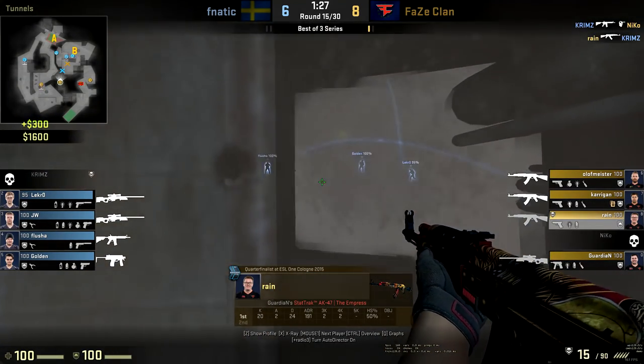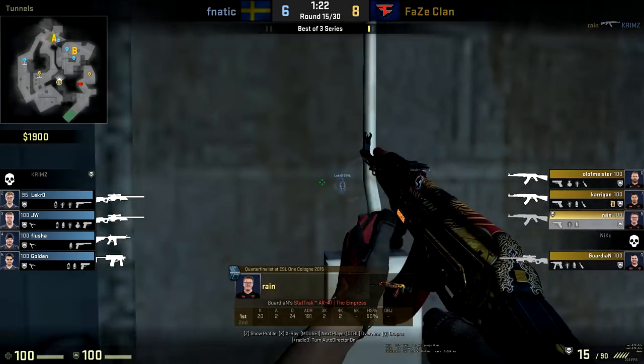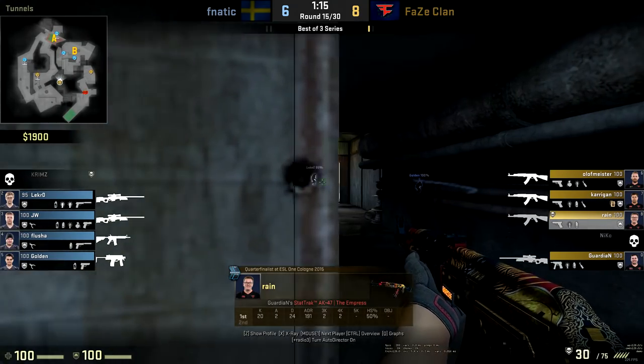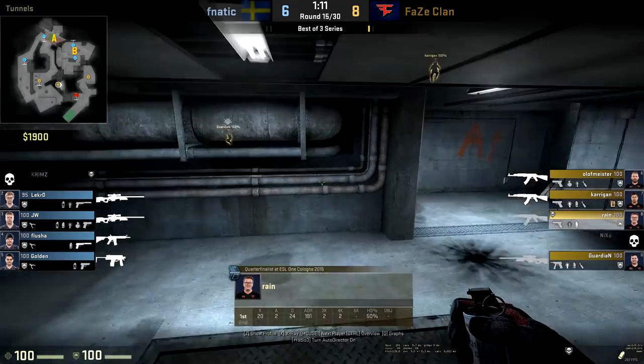Rain says: you might take out Niko, but I'm going to trade you off — so we still have a 4v4, which still favours the T side. This is a great way of not perfectly holding the connector like we saw before. He can't do a superb job onto Electronic because Krimz used that utility — sometimes you just have to respect that as a T player.